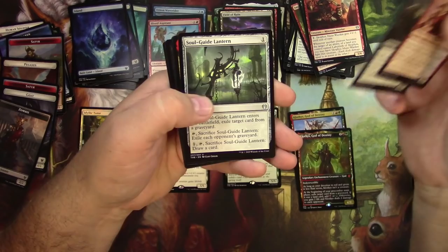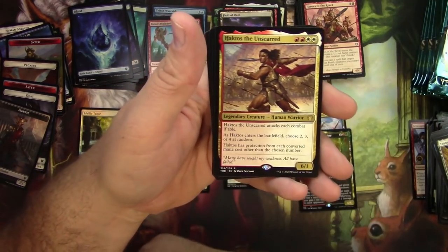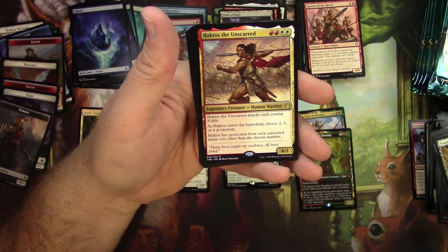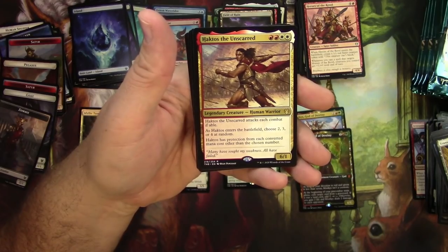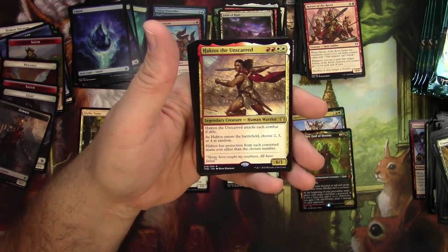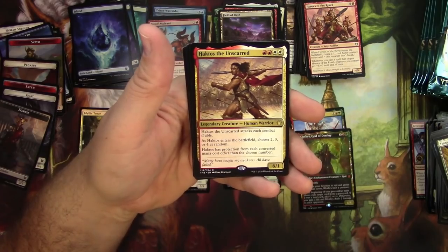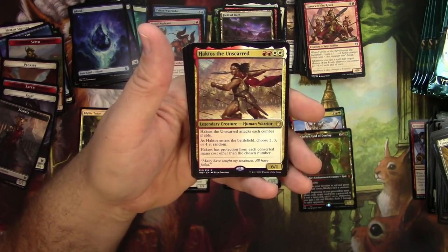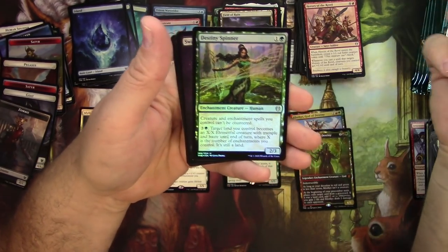Heroes of the Revel. Ferricus Spawn. Soulguide Lantern. Something legendary here — Hachtos the Unscarred. He's a 6/1 for 4, Legendary Human Warrior. He attacks each combat if able. As he enters the battlefield, choose 2, 3, or 4: Hachtos has protection from each converted mana cost other than the chosen number. Makes it difficult to buff him with targeting. Most removal is 2 or 3, so rolling a 4 means you're doing pretty good. I kind of want to give this guy Menace to make it tough to double-block. I still kind of like him. And a Foil Destiny Spinner — beautiful.